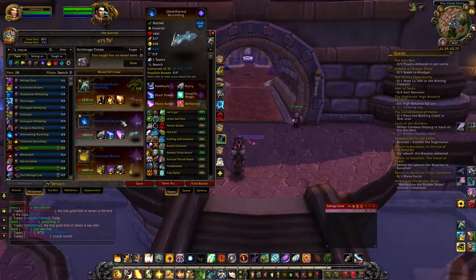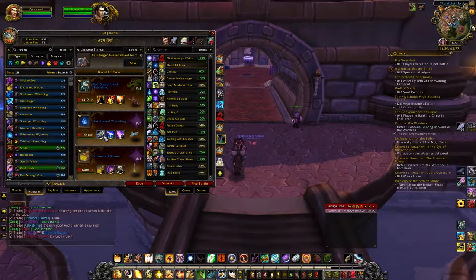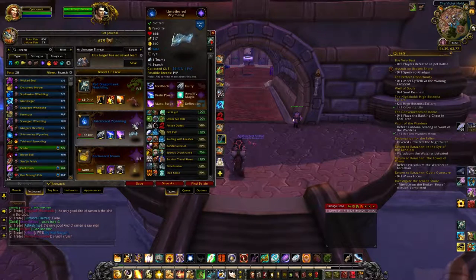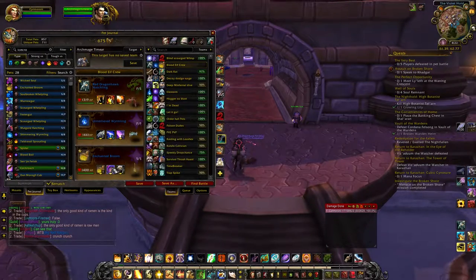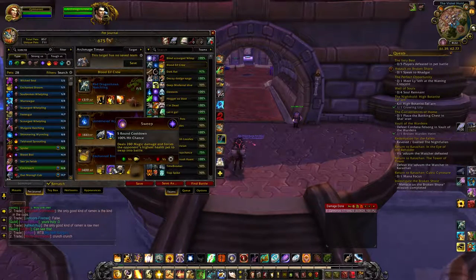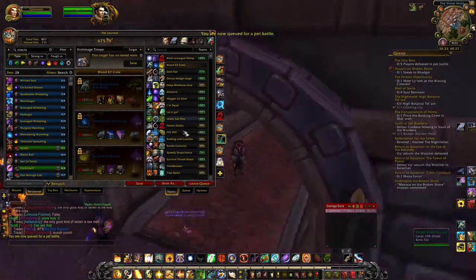Then I've got the Untethered Weimarling with Drain Power, Mana Surge, and Flurry. I know Flurry's not the greatest on him because he's kind of slow, but I just wanted some Undead damage. And then I've got the Enchanted Broom with Wind Up, Sweep, and Broom. So let's see how this works.